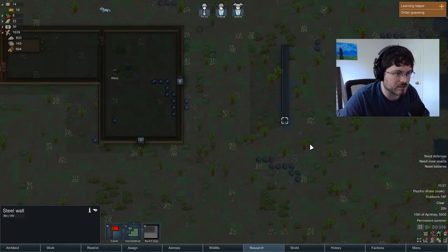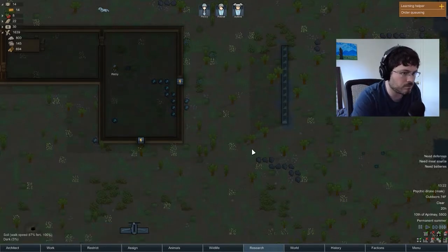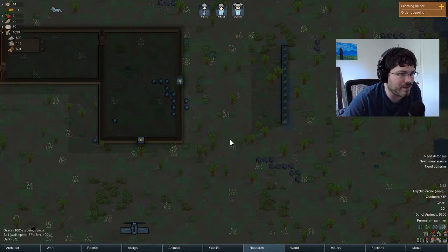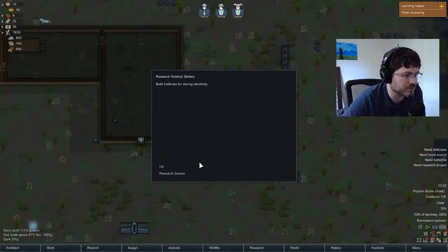This wall is a steel wall, so we can deconstruct it and reclaim the steel from it. I'm just going to select each item on the wall and click deconstruct. I think there's probably about five steel for each one of those. Our battery technology is completed — we can start building batteries to store our wind power, which is great.